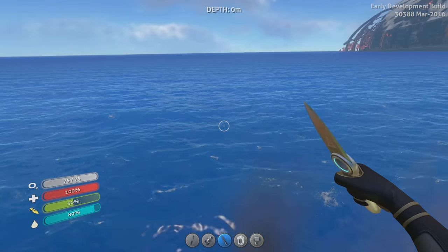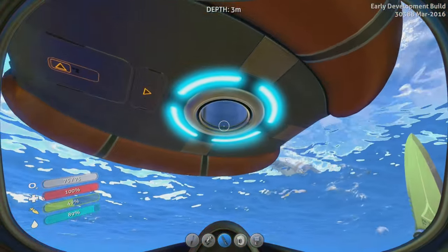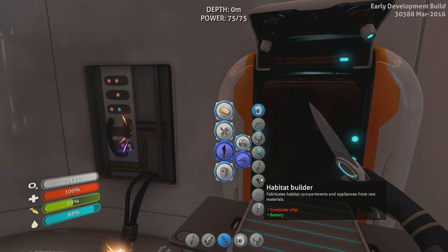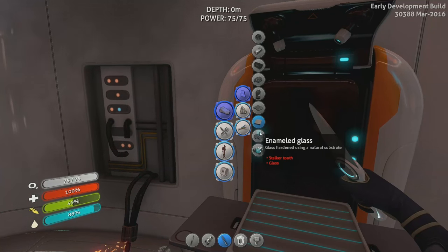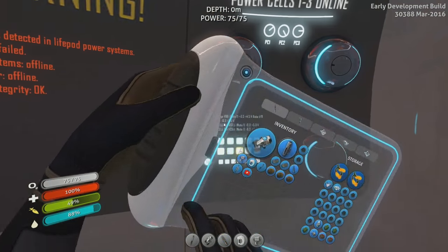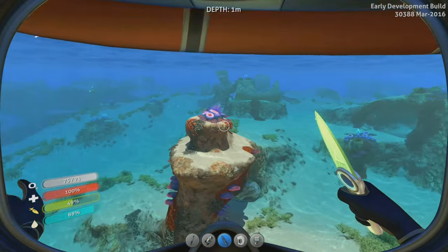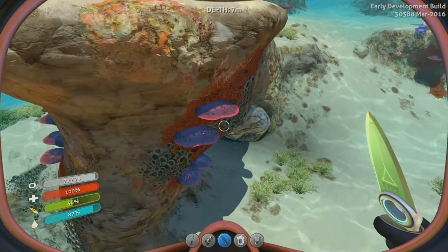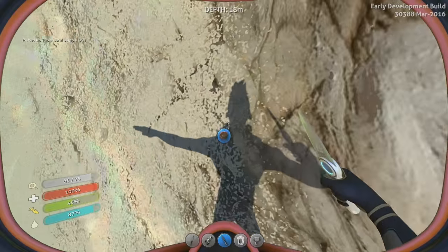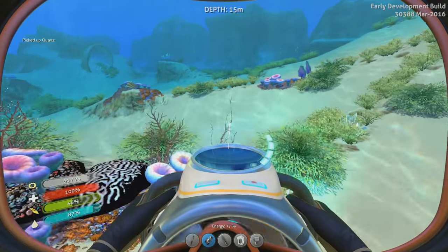Well, there was nothing else in that wreck anyway. We're gonna have to find something else. Let's go ahead and look elsewhere and see if we can find some more fragments. Actually, I should probably build a builder. Let's go ahead and build a builder real quick before I do anything else. The builder needs a computer chip — which requires a multipurpose CPU, coral sample, silver ore, and quartz. Oh, we never found that silver. That's right, we gotta go do that. So we're gonna find silver, quartz, and some table coral. I just need two for that — I'll take three, just in case. And there's a quartz. Gonna grab that. I'll get some copper.